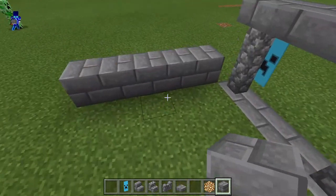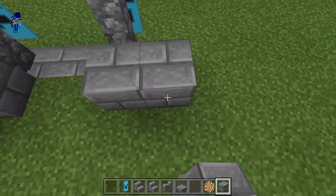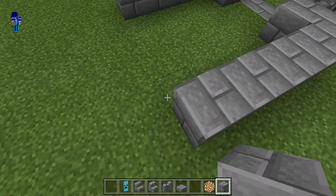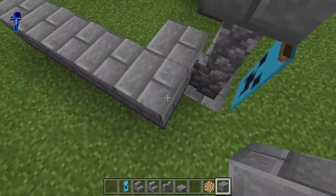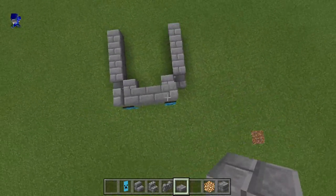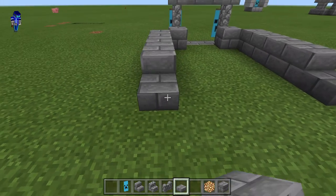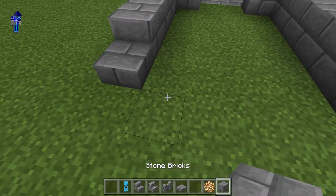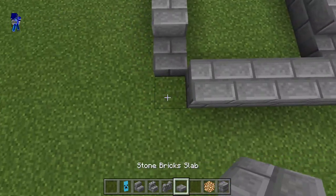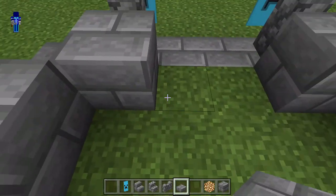Just kidding — I'm actually quite far along because I forgot to show earlier. After that, you leave this corner block and replace it with a slab. Then you make a line and do this, and after you do that, fill in the floor.